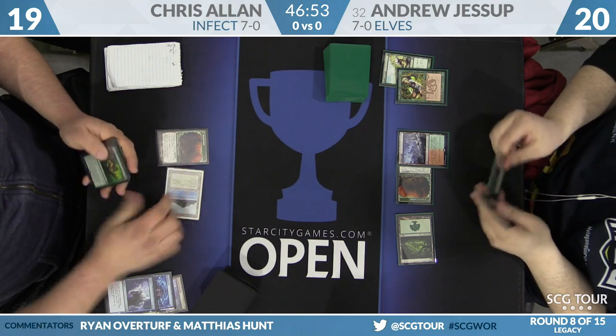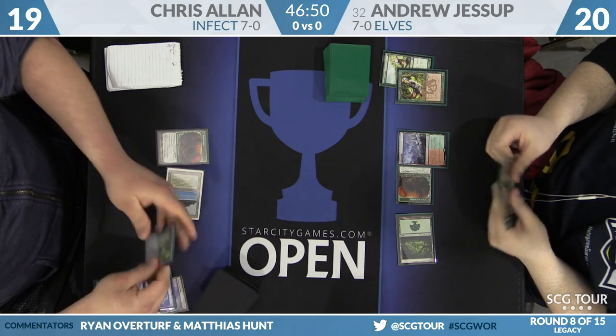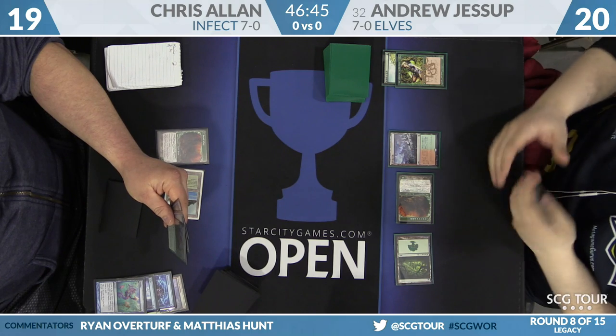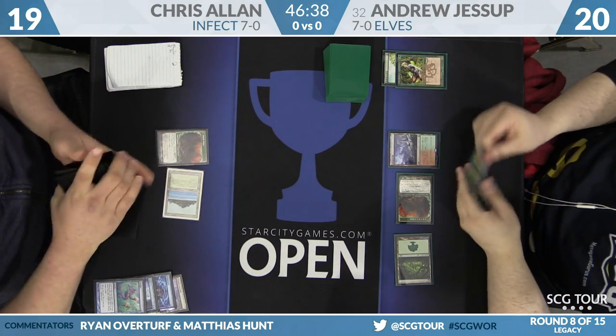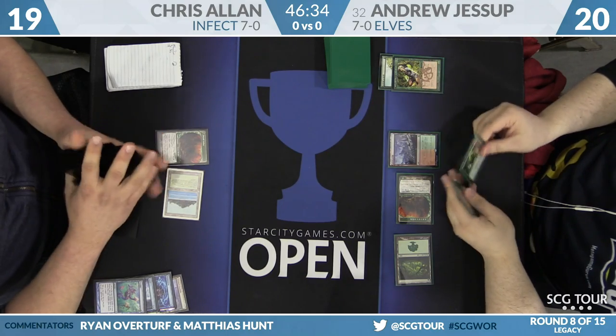Back to Allen — he replays his Tropical Island, and here's a Ponder, still looking for that creature. Pierce, Ponder, Vines of Vastwood. A lot of times it's fine to keep the Ponder, but there's not a second blue source for Chris Allen, so he's actually going to shuffle off this.